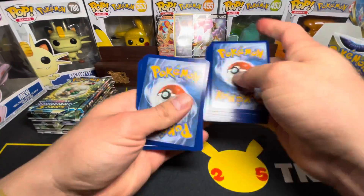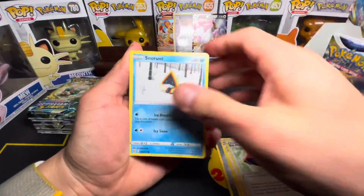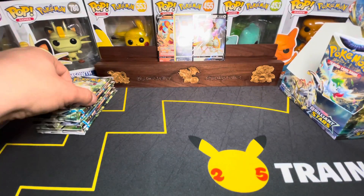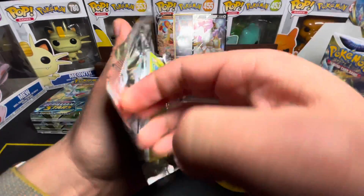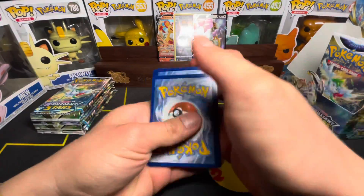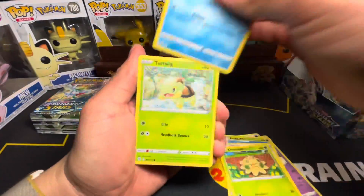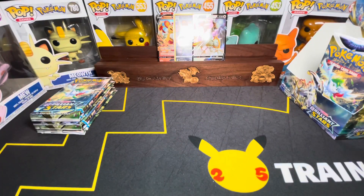Water Energy, Metal Energy, Claydol, double Trainer, Cupcheuw, Dux Noir — hollow at the end. We're so early. Next pack: Water Energy, Shroomish, Piplup, Sneasel. No hits, no hits.